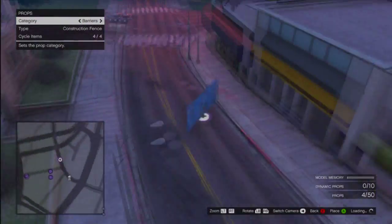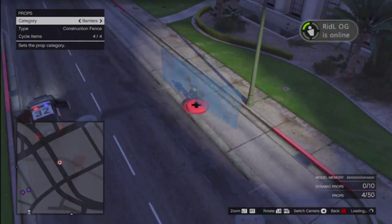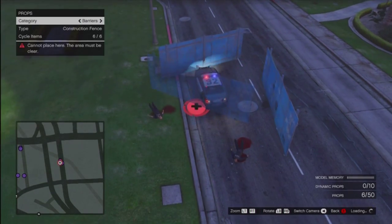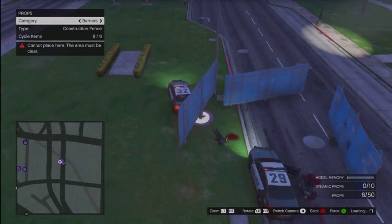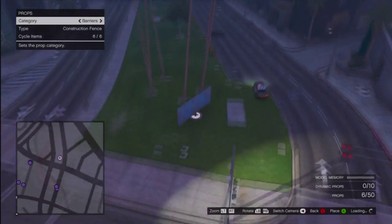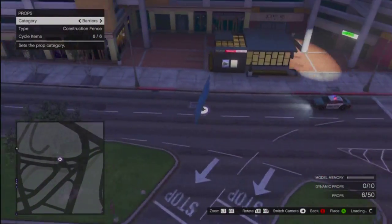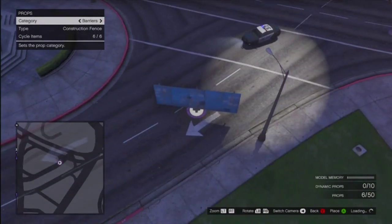This glitch will also work in invite-only sessions as well as public. You can also teleport around — if you get in a car and get everyone else in the car with you, you can press start, click someone on the map, and then you and all of the players in the vehicle with you will teleport across the map. You can place ramps, make jumps — there's so much you can do with this. The only bad thing is you can't actually see where players are, but for everything else you can do with it, I think it doesn't really matter too much.